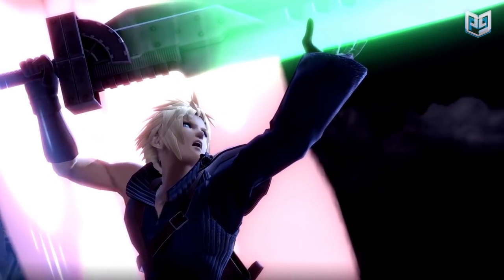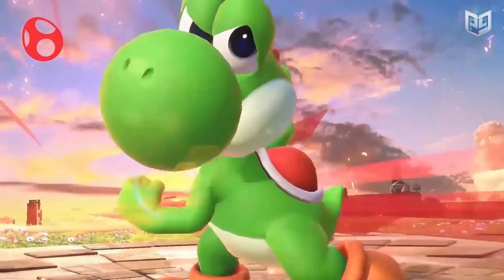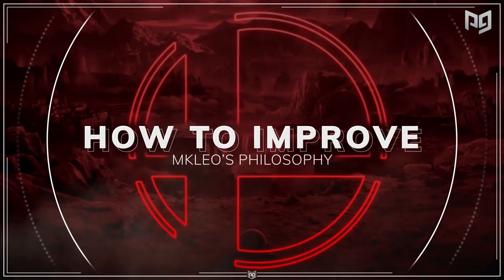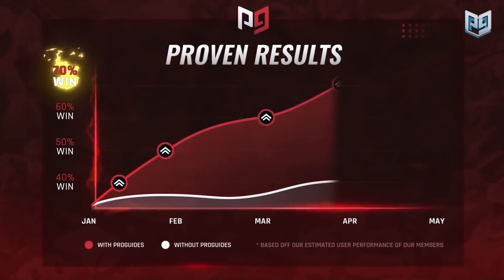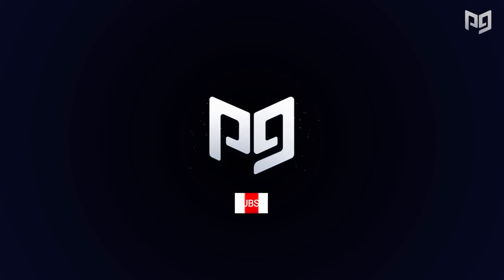We've got lessons from the pros, advanced character guides, and coaching sessions too. We even now have a pro course topped by MkLeo himself. Go on to proguides.com now and get our pro pass to get access to his course right now. Now let's get started with the C tiers — the characters that have broken out of low tier.